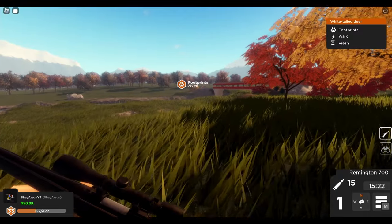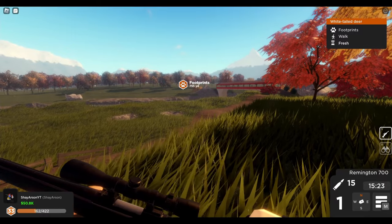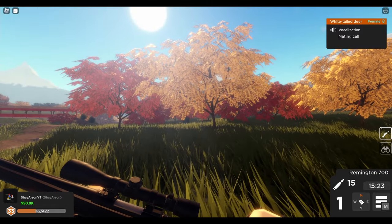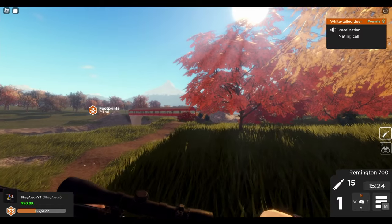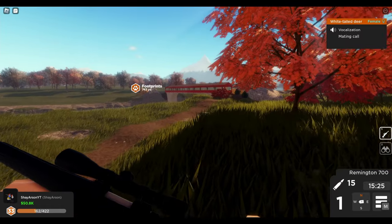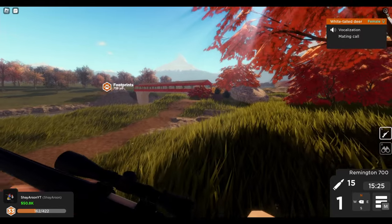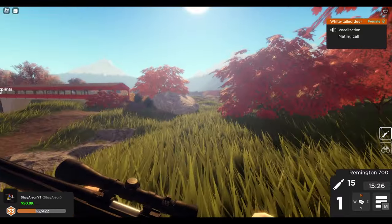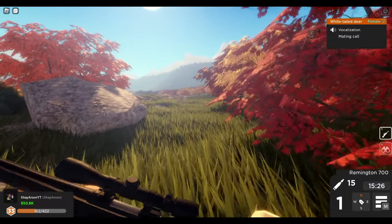Tip number three: play in a private server. If you're a low level or just want to kill animals, definitely play in a private server. This is actually a public server and I rarely play these. In a private server you have all the animals around you, no one can disturb you, and nobody lets off a shot that's going to spook an animal. So yeah, just use a private server — and they're free, so that's good.